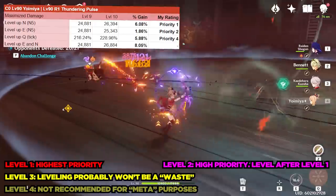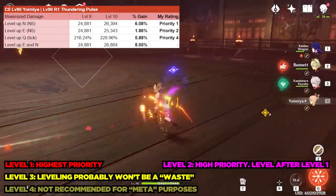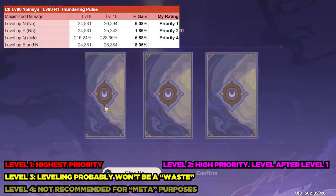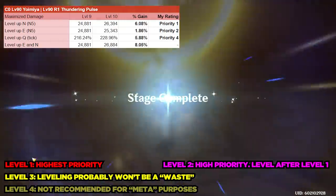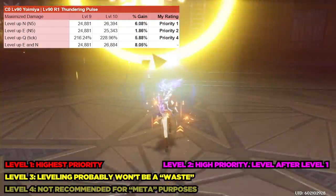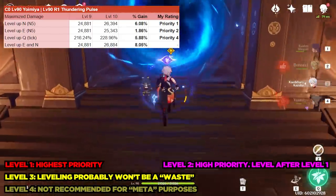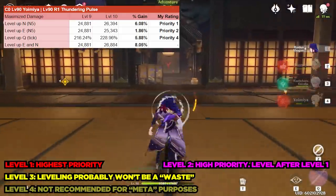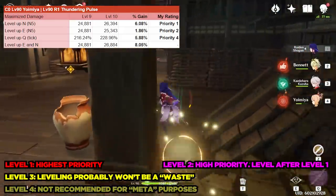Next we have Yoimiya. Although Yoimiya may not be considered top tier and meta-defining, she is complex and one of my favorite DPS characters. Her normal attacks have the rare middle scaling and are a level 1 priority to crown. Her elemental skill provides another 1.86% damage gain on top of that and is at priority 2 to crown for a Yoimiya main DPS. As for her Q, I would throw this into the priority 4 category — not recommended to crown for meta purposes.